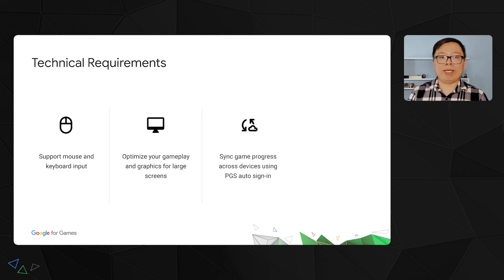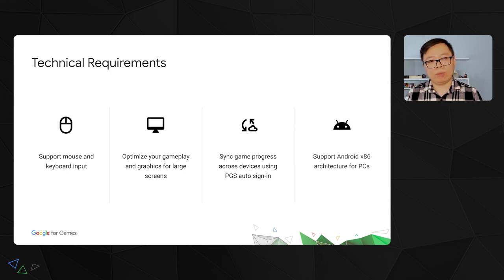Third, allow players to continually play the same progress seamlessly across different devices, without worrying about remembering or inputting passwords. This can be done with the new PGS Auto Sign-in SDK. Lastly, optimize the game with the suitable architecture for the platform. In PC's case, it is x86.